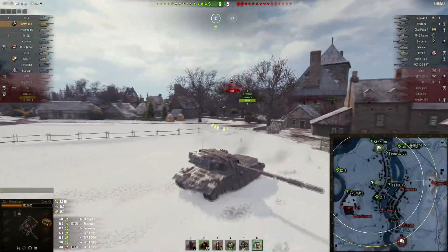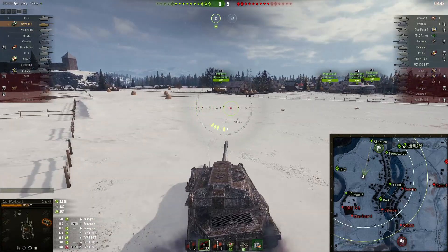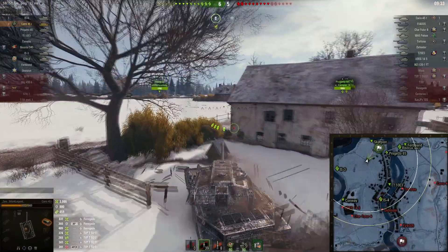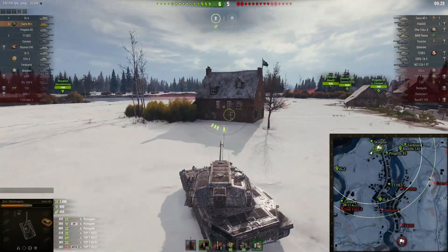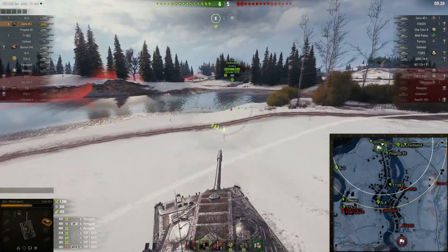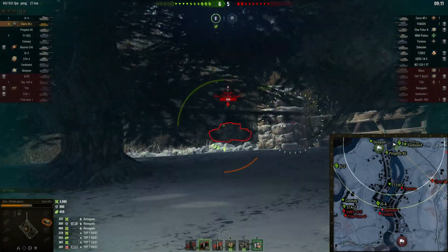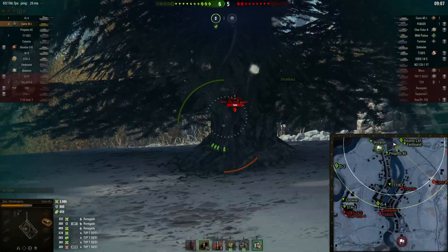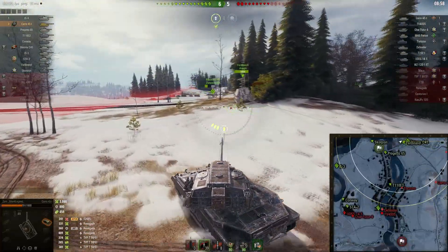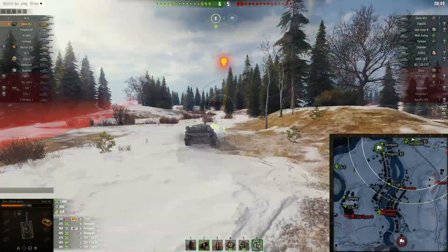We've totally lost the 9-0 line. The Ferdinand, Bisonte, and Progetto aren't in good positions to do much. Zero is going to try to dig this out of the gutter. Using the turbo he gets to 60 km/h — the mobility isn't bad, it's just that the Progetto is so much better. The armor only works if the angles are right: if someone's above you shooting down, it flattens out and doesn't work. If you're not using gun depression, the armor just won't perform well.